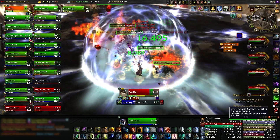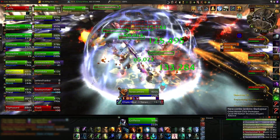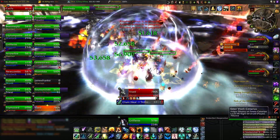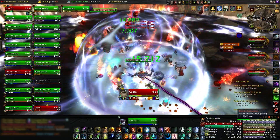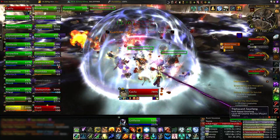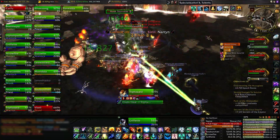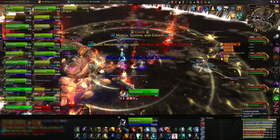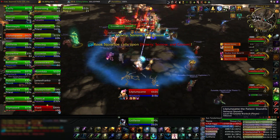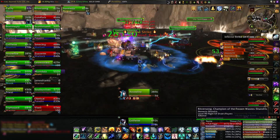The bar at the top is Titan Panel. It has lots of plugins — you can get lots of other addons to go with Titan Panel that show you different information. I've got durability, latency, gold, and location with coordinates. The buttons up there are just the buttons that are normally down at the bottom somewhere — I just put them up there because it's a good place.